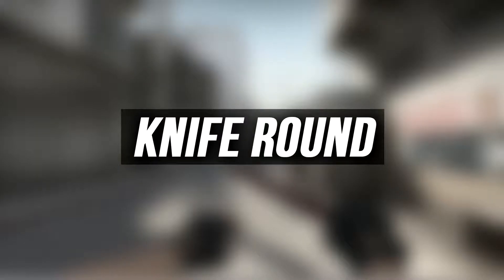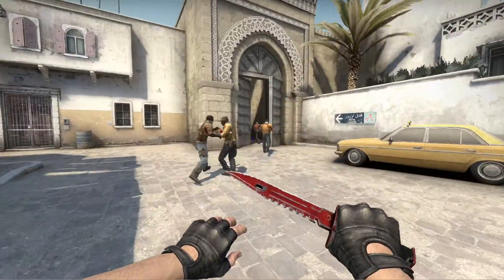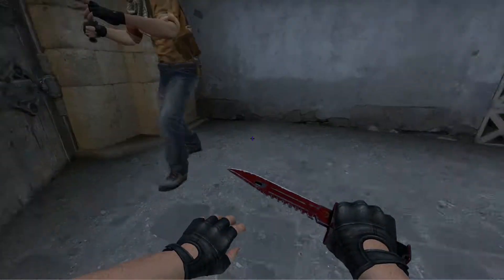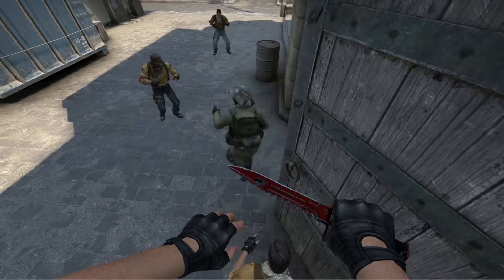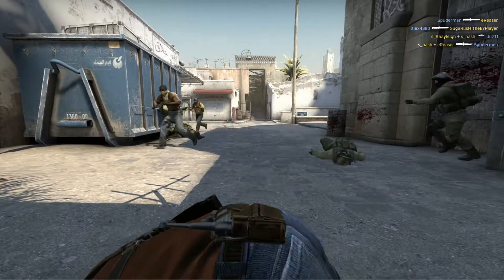The first highlight is the ninth round. We all go to A main and I managed to spot three CTs. My initial plan was to get boosted and to knife at least one of them. That guy never jumped and I managed to fail the knife, but we won the ninth round.